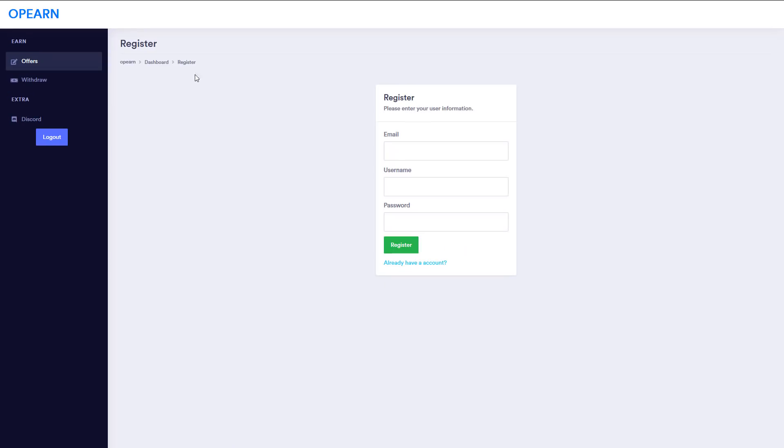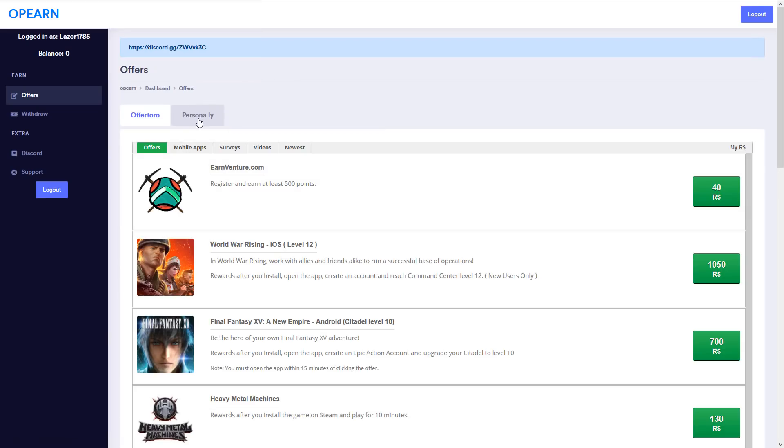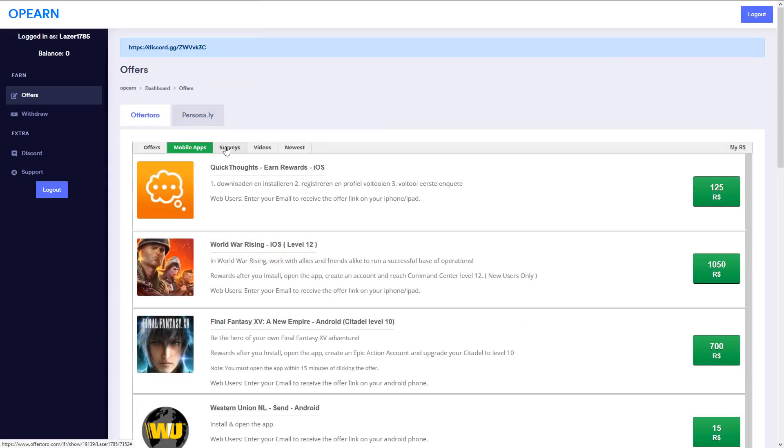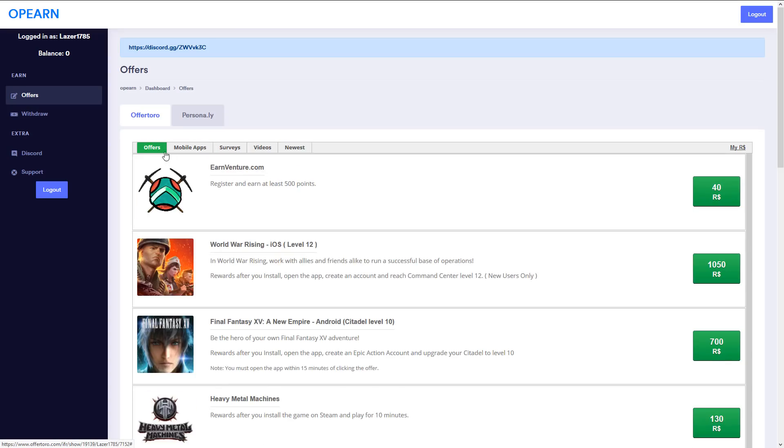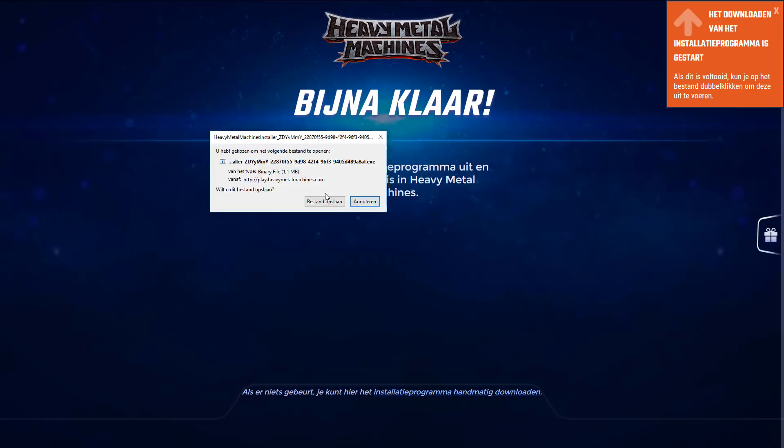This video is sponsored by Open, a site where you can get free Robux. All you have to do is create a free account, then start completing offers. There are different kinds of offers — you can watch videos, download apps on your phone, play games on Steam, fill in surveys, anything you want. All you gotta do is click on that offer and make sure you fulfill the requirement it is stating.